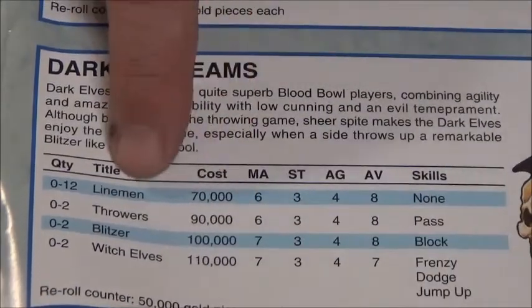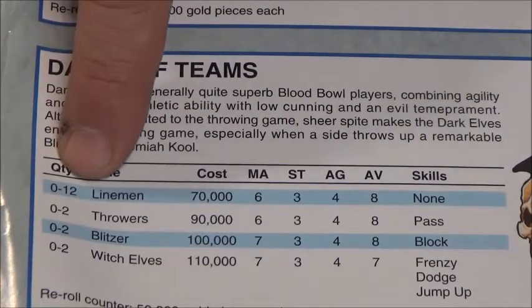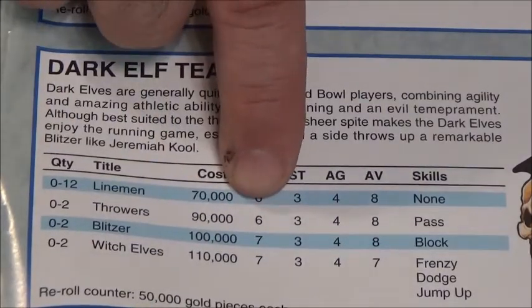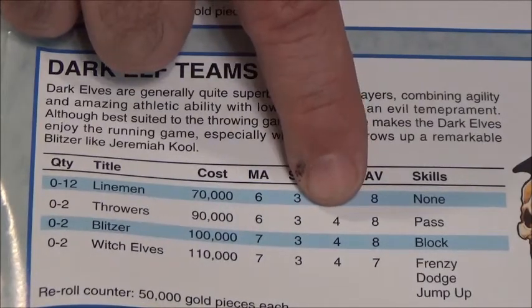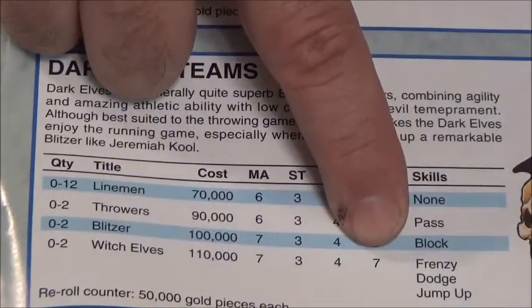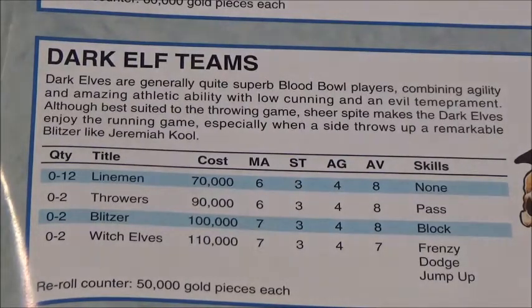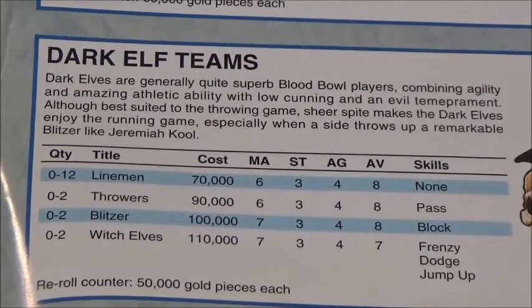Remember those two dark elves just sitting there? They also have their own cost and abilities. For 70,000 you can have 12 linemen, or 2 throwers at 90,000 with a movement of 6, strength of 3, but agility of 4 — meaning these guys are pretty nimble. Their armor is pretty low at 8, and the witch elves have an armor of 7, which is very weak. But every elf always has an agility of 4. Movement of 7 and 6 is very high, which means they're very fast and agile, but not very strong.